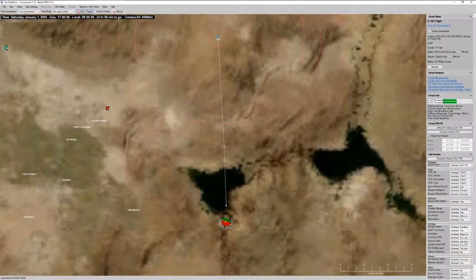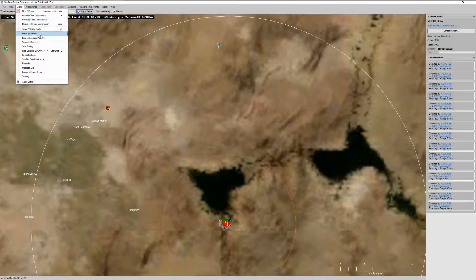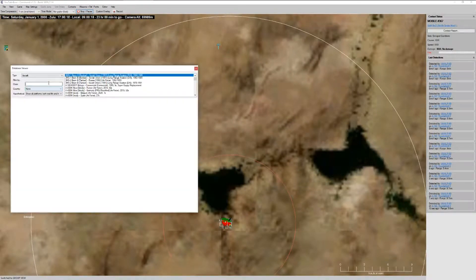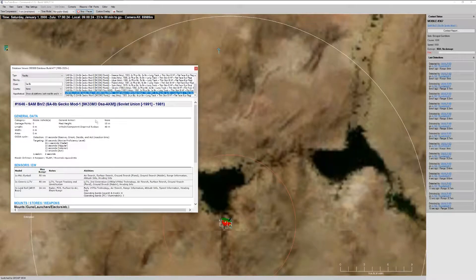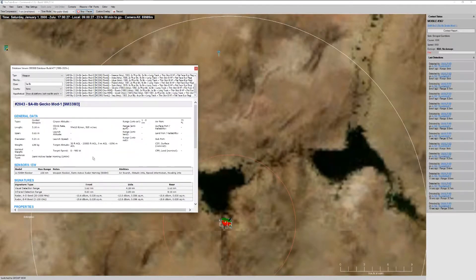So here's our A-10Cs. I'm going to slowly and carefully approach the target area at an altitude of 26,000 feet — kind of an interesting selection. Why not 20, why not 30,000? Well, we could go higher. The reason we're at 26,000 feet is because of the operational limitations of an SA-8. If you call up the database, this particular weapon has a target altitude of up to 20,000 feet above ground level.